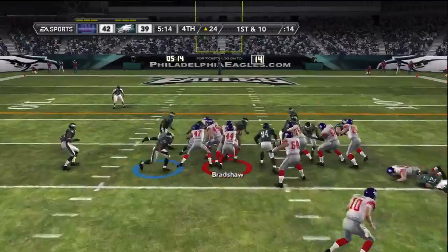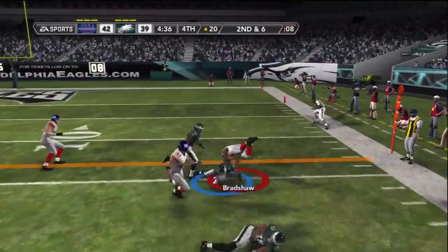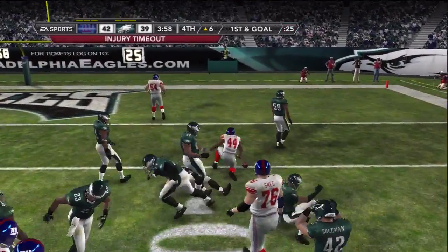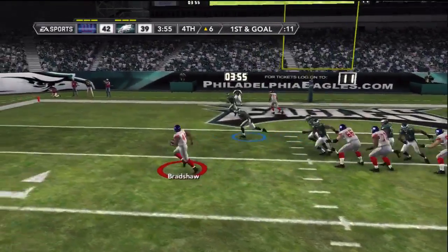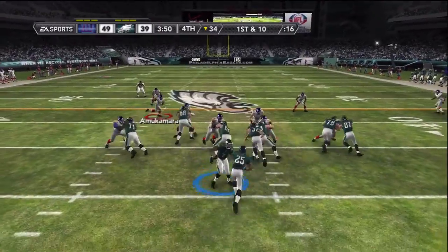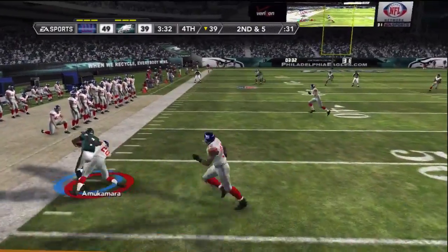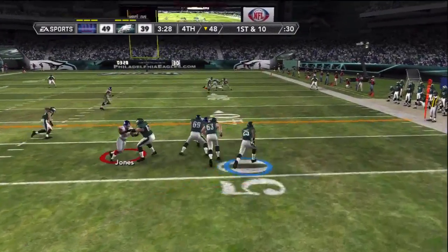Mario Manningham tries to make a play but kind of messes it up. Very next play Ahmad Bradshaw gets loose and all of a sudden I'm up three - I came out of nowhere after being down. Then Chris Canty gets the fumble - that's momentum at its finest. I know he's gonna blitz so I dump it off to Bradshaw but he doesn't get the first down. I run the clock, get a huge third down. Jason Babin gets injured - that's not good for him, but he gets an injury timeout without using a timeout, which is big.